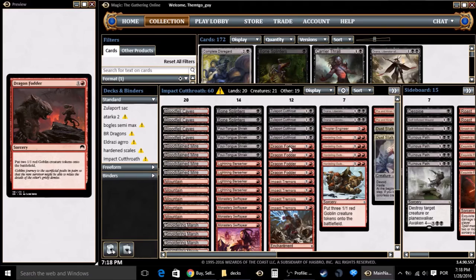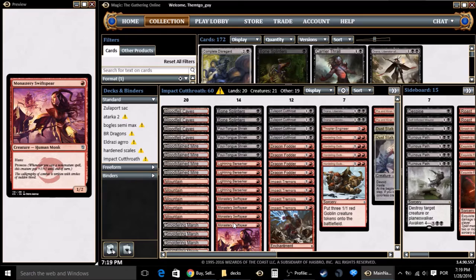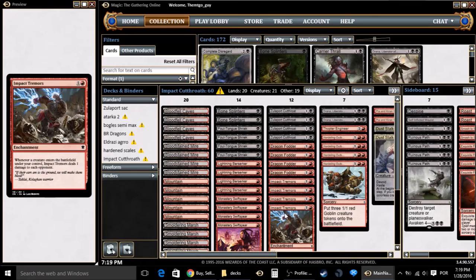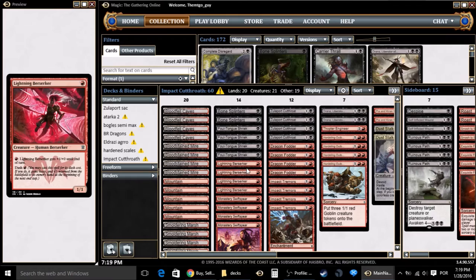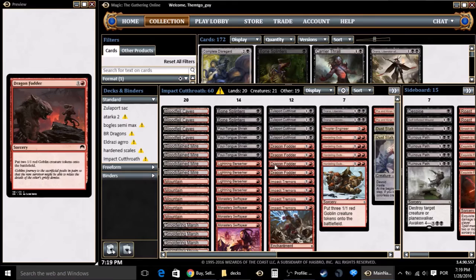So the core is Impact Tremors and Zulaport Cutthroat. Then we have Dragonfoil to put some creatures into play — weak creatures — and even if he gets killed, if Zulaport is in the game your opponent takes damage. We have Monastery Swiftspear to keep prowess moving. Lightning Berserker has Dash, so if you play it every time for its dash cost it enters the battlefield and deals one damage via Impact Tremors each round — on turn four with Impact Tremors in play you can cast four Lightning Berserkers and deal four damage without even attacking. Then Foul-Tongue Shriek: target opponent loses one life for each attacking creature you control, and you gain that much life, so attacking with a lot of 1/1 tokens drains them down.